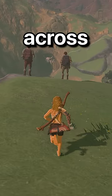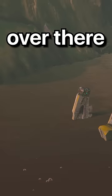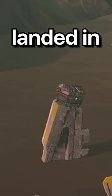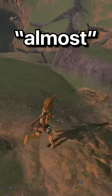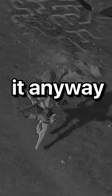While wandering around Hyrule, you might come across these two gentlemen looking over at a treasure chest that has somehow landed in the middle of a bottomless bog. Of course, they tell us we're not allowed to get it, as they've almost got it — but we're gonna steal it anyway.